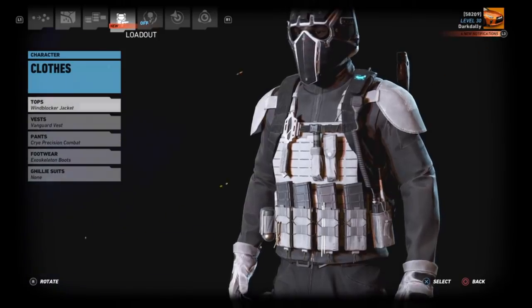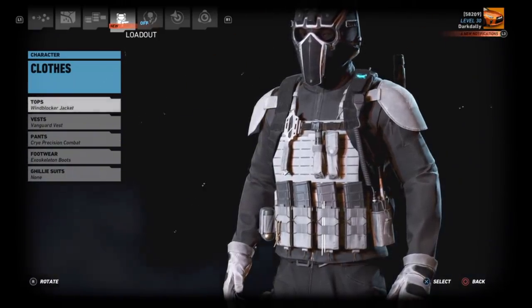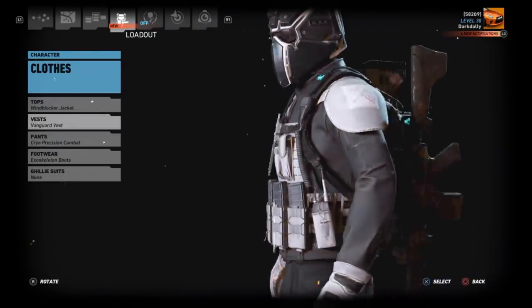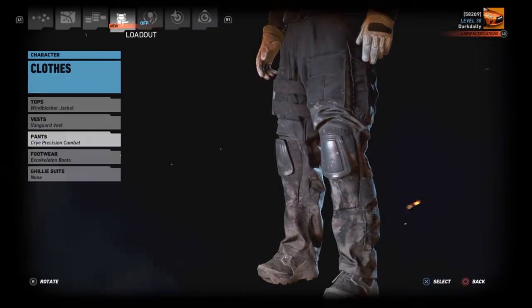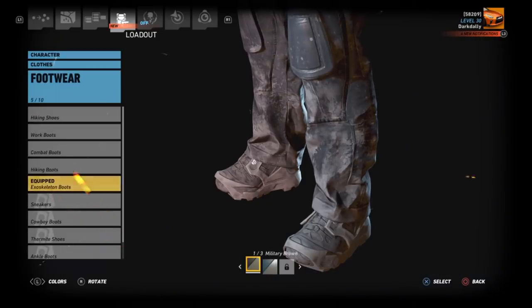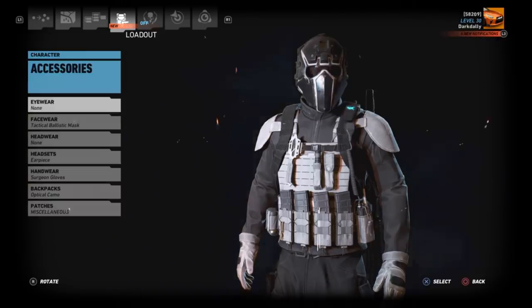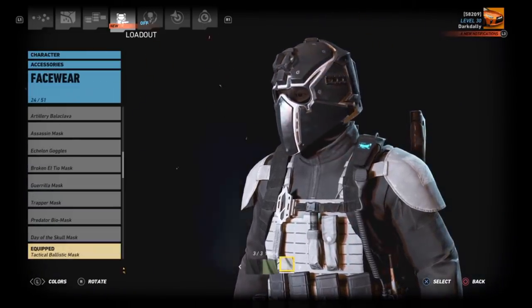The one I am wearing is a Wind Blocker jacket in black. We all wear the Vanguard vest in white — that's simply the best vest to make the outfit. Pants are CRY Precision Combat in black. For footwear we have Exoskeleton boots in military brown.